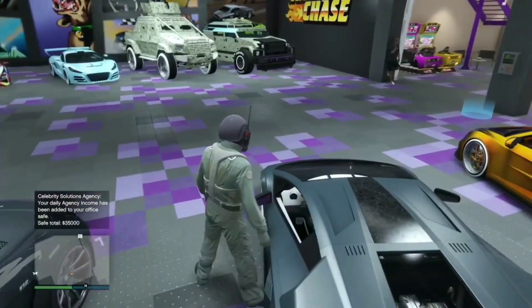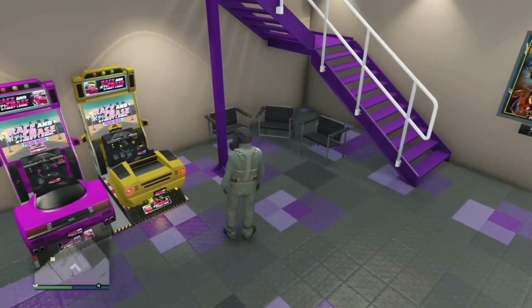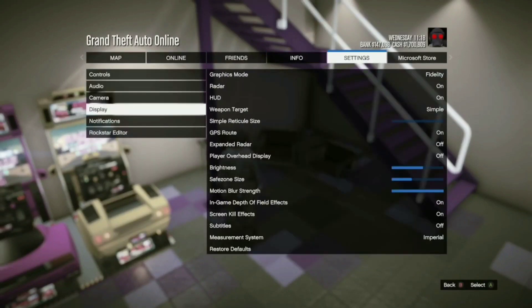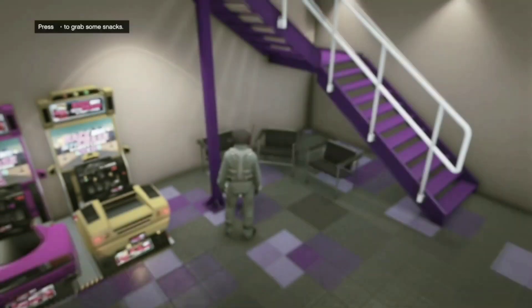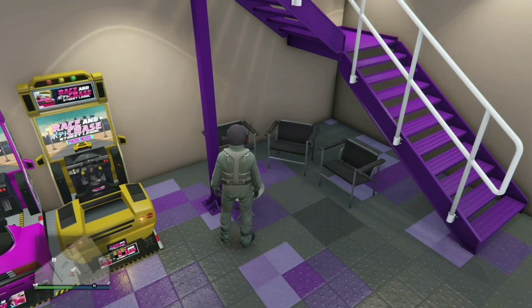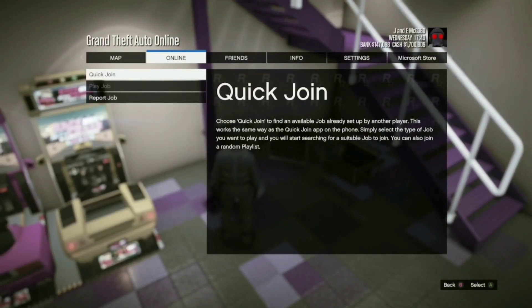After you change something on the car, make your way to the snacks table. This part is a bit inconsistent. What you need to do is press right on the D-pad and pause at the exact same time — about a 0.5 second difference between pressing the two buttons. Press pause first, then right on the D-pad. You should see Quick Join and Play grayed out — that means it worked.